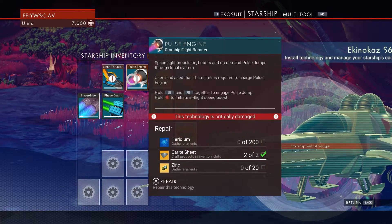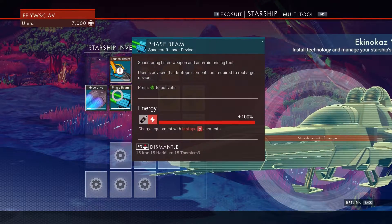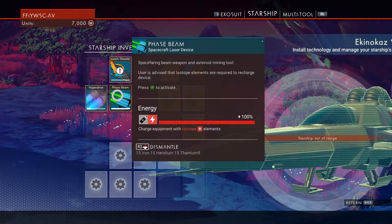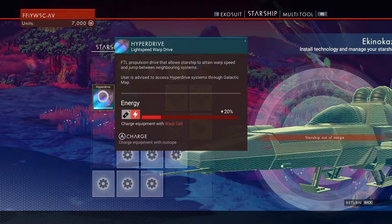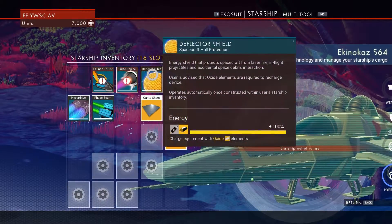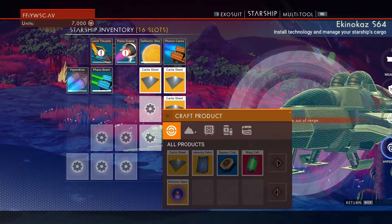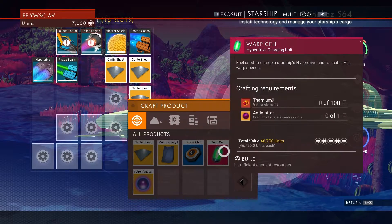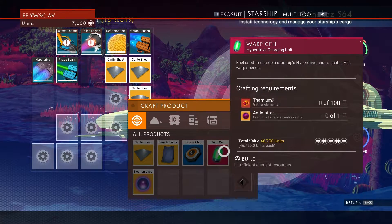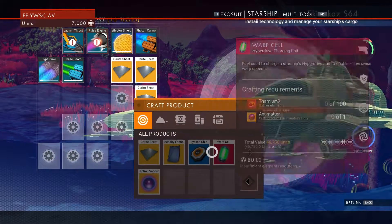We need carite, we need zinc, we need iridium. We need a warp cell — how the hell do we make a warp cell? Make a warp cell with famium and antimatter. How the hell are we just gonna find antimatter lying around?